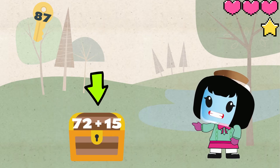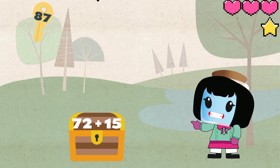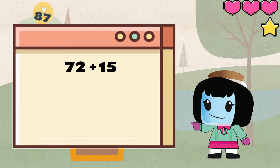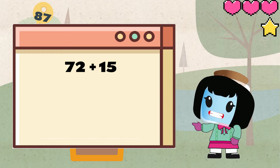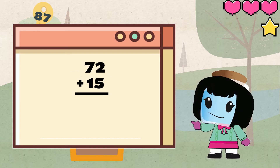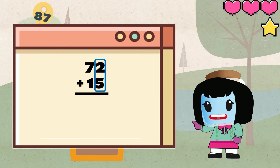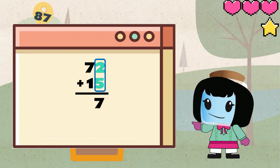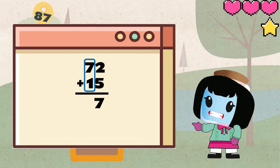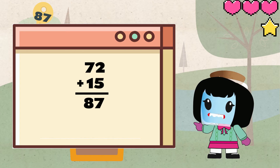We're on the last treasure chest. Since we only have one key left, we are sure that this would open the chest, and that the sum of 72 plus 15 is 87. Let's see if it's true. Write the numbers in columns. Let's start by adding the ones place. We have 2 plus 5 equals 7. And then for the tens place, 7 plus 1 equals 8. So that's how we got 87.